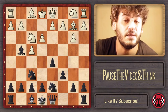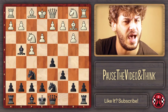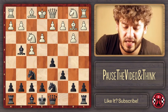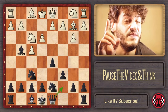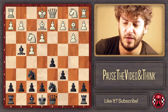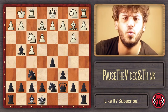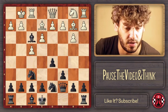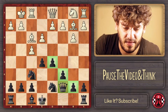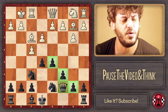After c6 — which solidifies the d5 pawn — Kasparov places the queen on c7, a very important move to support the e5 pawn break. After Be2, Qc7, and castles, Kasparov doesn't wait anymore. He blows up the knight and plays e5 immediately. And the other great thing: Kasparov is going to castle long and go for the attack.